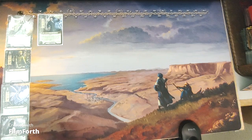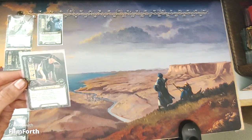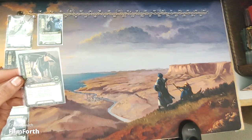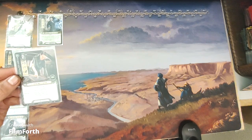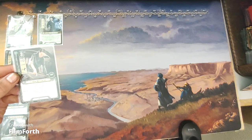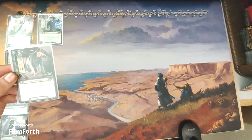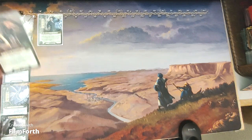For lore, we have the Lindir Navigator. A two-cost lore ally with two willpower, one attack, one defense, and two hit points. Noldor Scout. Lindir Navigator does not exhaust to commit to a quest and can commit to a quest while exhausted. Forced: after resolving a quest in which Lindir Navigator was committed, either discard a card from hand or from play, or discard one card from your hand.